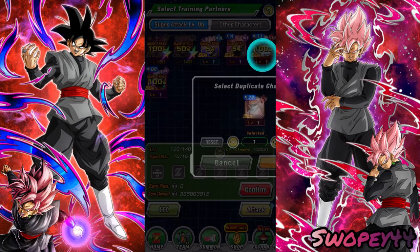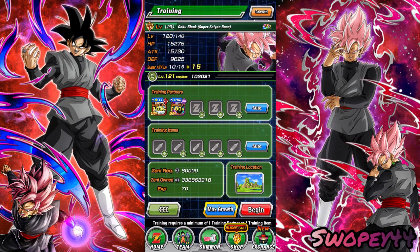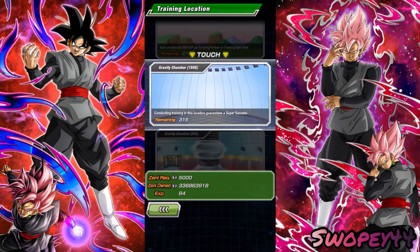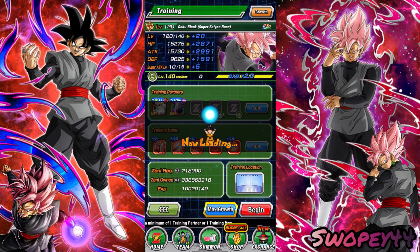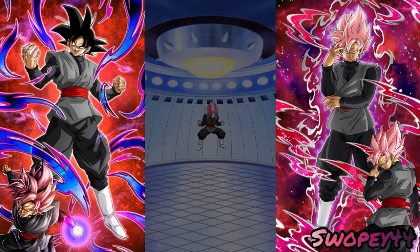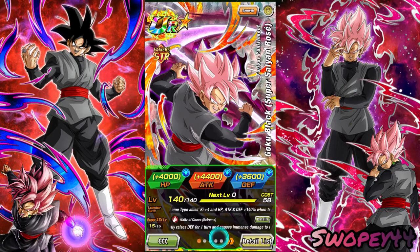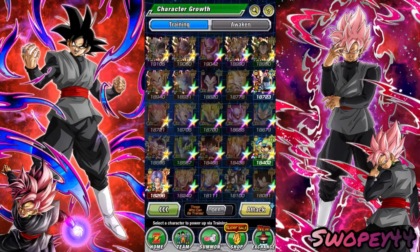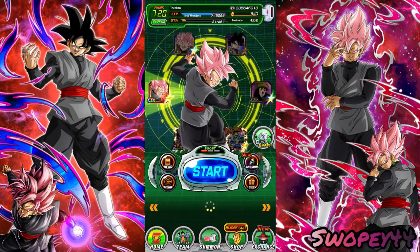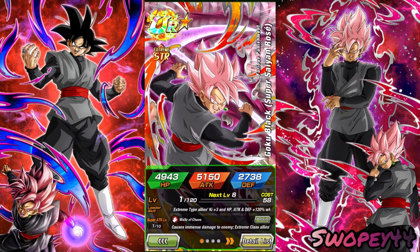Usually I would hop into the Legendary Vegeta event, but I think we're going to do the Legendary Goku event this time around. So let's go ahead and get him EZA'd and then we'll slap some equips on him and take him into the event and see what this man's got. Let's give him some Kai's. There we go. You can train him up. Look at his stats now. Heck yeah, what a beast.